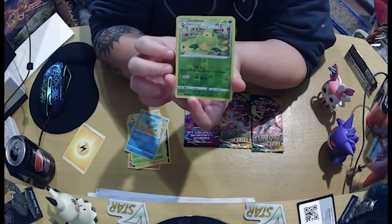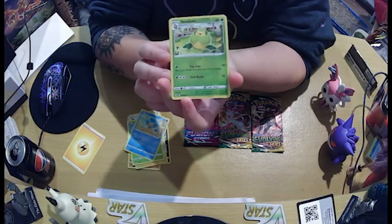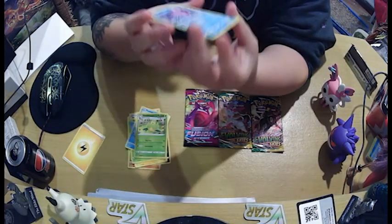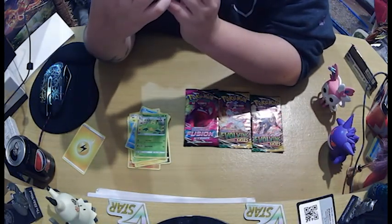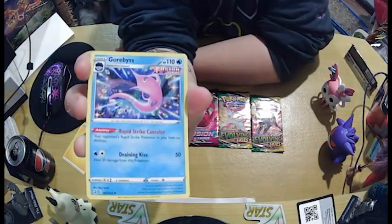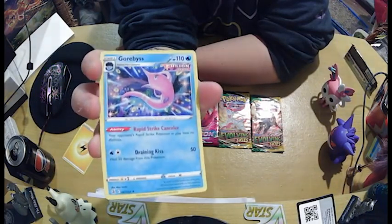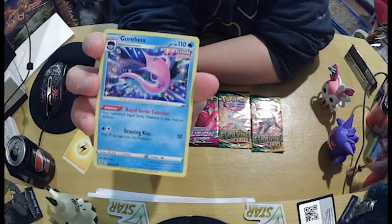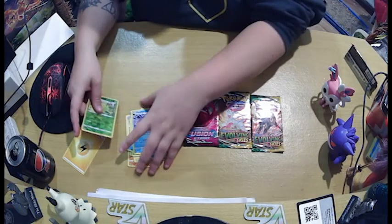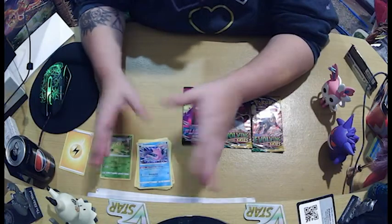Oh, a reverse holo of the Swadloon, which is pretty cool because I don't have a Swadloon. And a Gorbius, or whatever it's called — it's a weird little pink one that comes out of that shell. Not the most exciting opening, and again it is Fusion so not really surprised at this point.